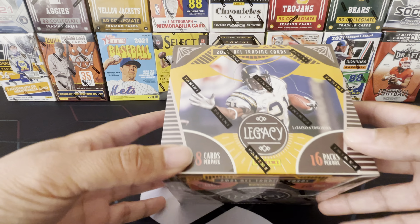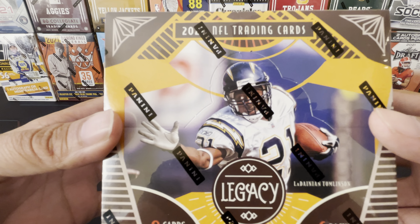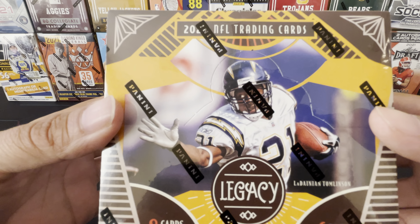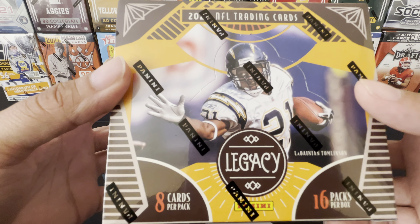But right now we have the Legacy Football 2021, and right on the cover they got my boy LaDainian Tomlinson. Absolute legend. The dude was a beast. I used to use him in Madden all the time. Great person to put on the cover.